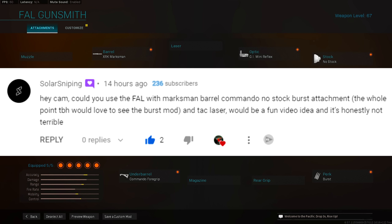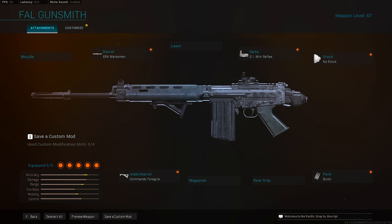Alright, what is going on my dudes? I hope you guys enjoyed the intro clips. For today's video, we are going to be using the burst FAL. I'm sure you've seen a lot of FAL videos — this gun is very, very fun to use. It's very good. Barely anyone uses the burst mode on the FAL, so I thought we would use it for today. Solo gave us a perfect class setup, so we're going to try this out. I hope you guys enjoy.